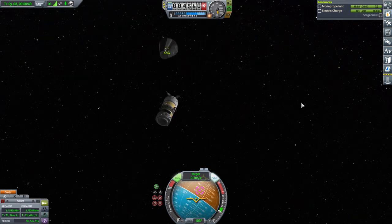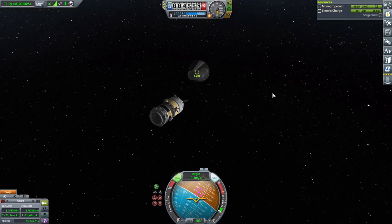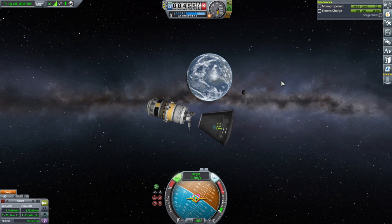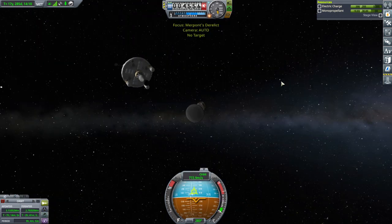Wrong axis - this way. Really carrying way too much monopropellant to be honest. Even these little thrusters are too powerful.